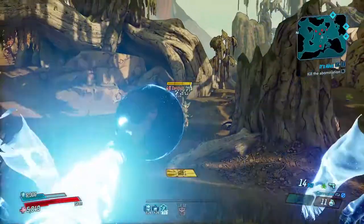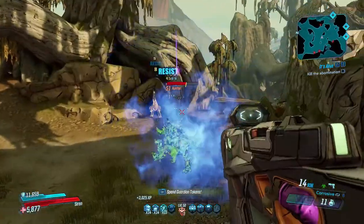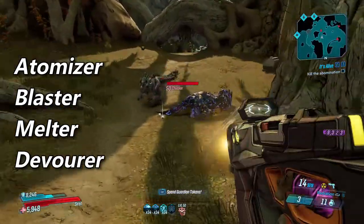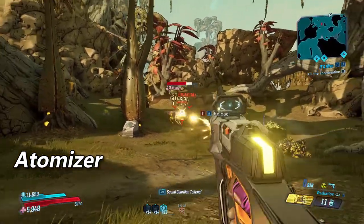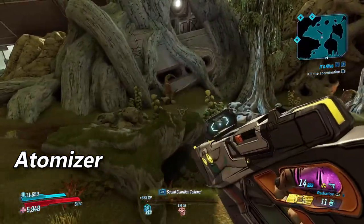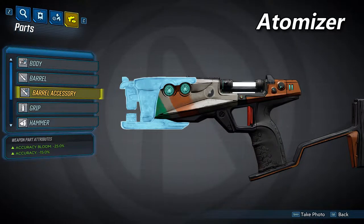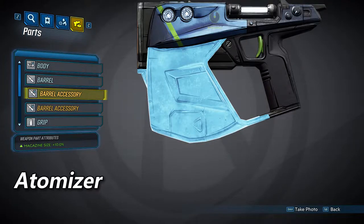Next we're going to take a look at the barrels, which provide the guns with their base names and base stats. Each barrel can spawn with a number of accessories unique to that barrel. The barrels are the Atomizer, the Blaster, the Melter, and the alien Barrel Devourer. The Atomizer has a short charge time before you can fire it, but it does fire fully automatically. It has the fastest fire rate of the non-alien barrels, but the lowest damage as a trade-off. It can spawn with three accessories: the first gives a 25% accuracy bloom decrease and a 15% accuracy bonus, the second provides a 10% fire rate increase, and the third gives a 10% magazine size increase.